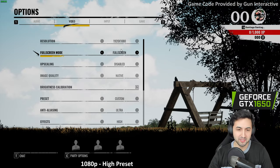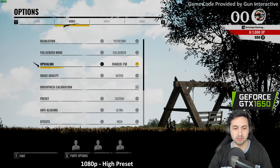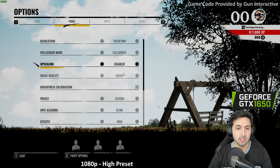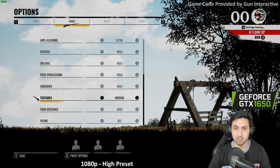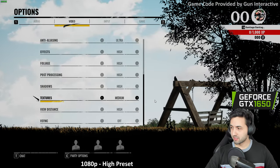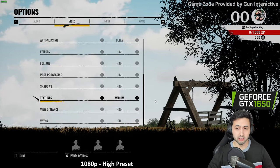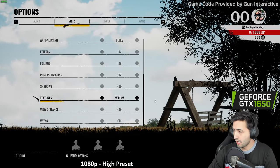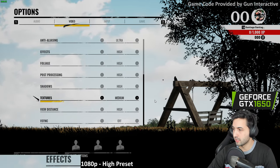It's Unreal Engine 4, 1080p full screen. For upscaling you only have FSR, and it seems to be FSR 1, which is a bummer. I'm going to play on high with textures on medium just to be consistent since we only have 4 gigs of VRAM. MSI Afterburner doesn't work on this one — if I open it and toggle the on-screen display, the game crashes. They're working on a fix, but right now there's no way to enable that.